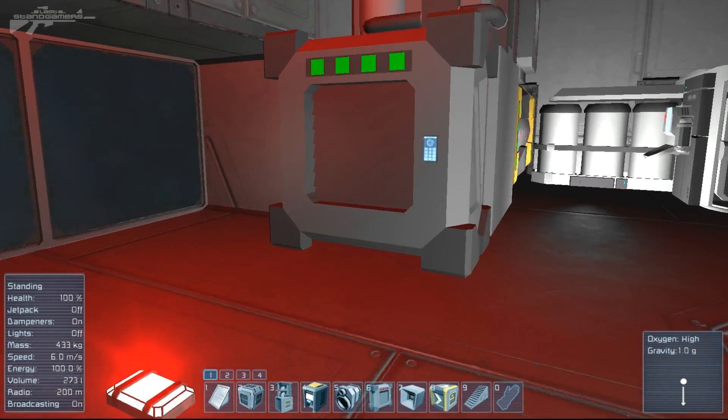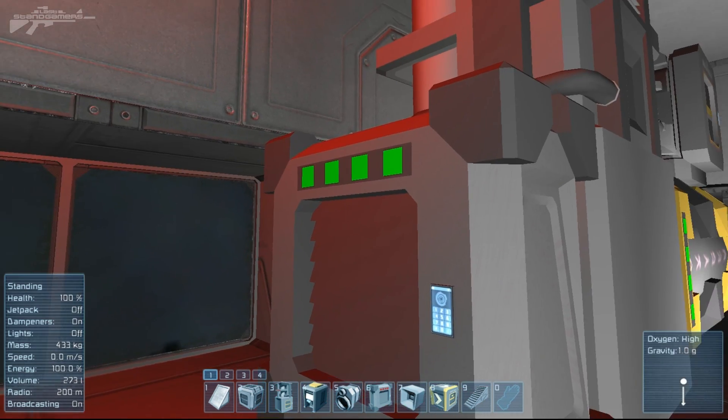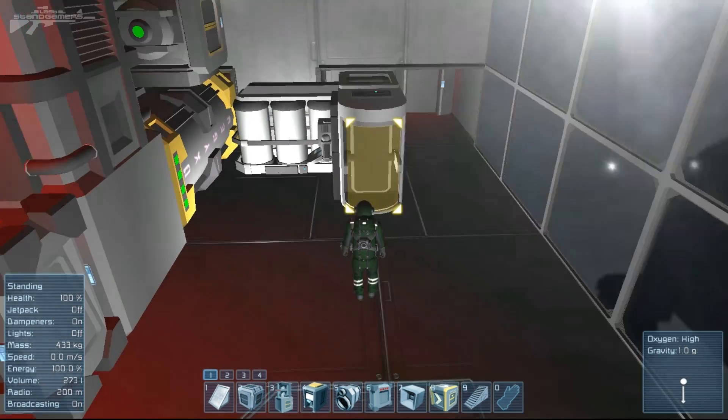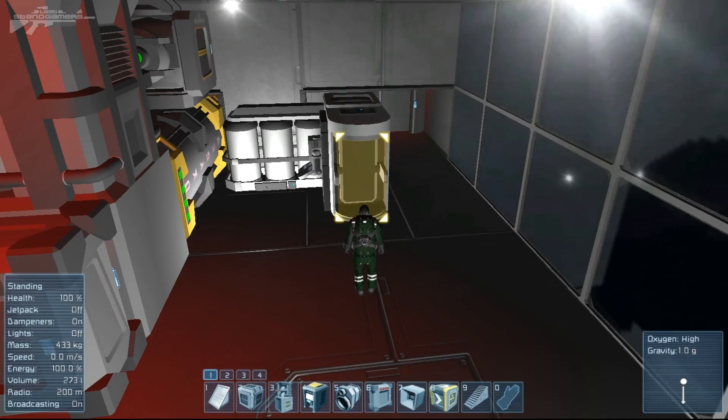You can see how it's pumping oxygen into this room with a nice little particle effect, and it's on full output. Now if we close the airlock back up, we can actually go over and take off our helmet. We're going to go to the med bay, press T, and select the suit with no helmet.